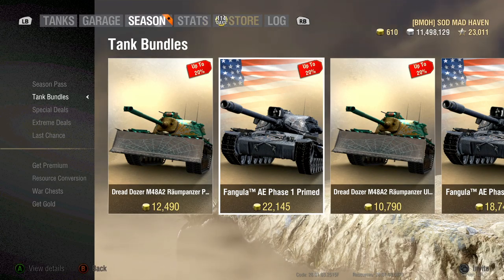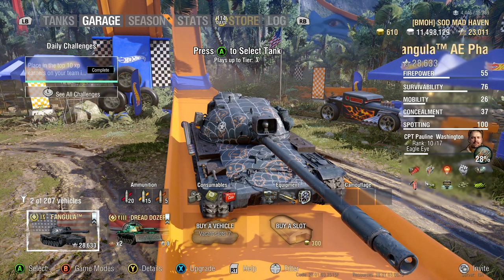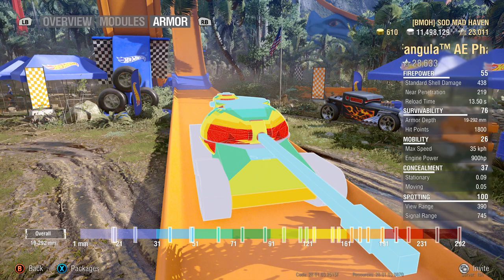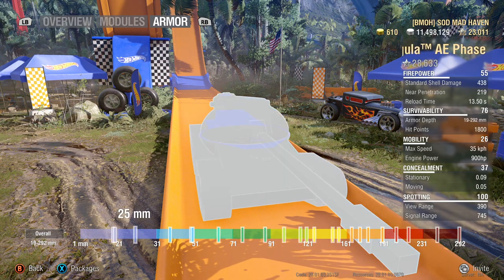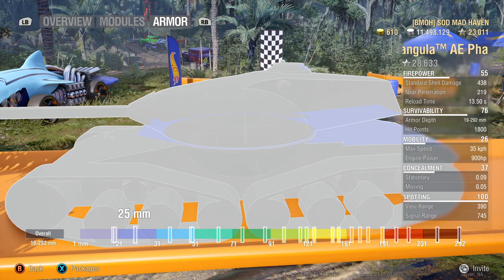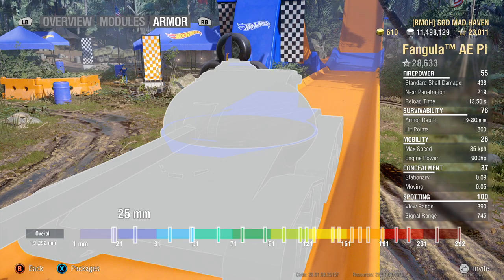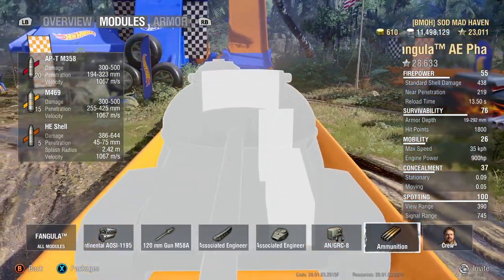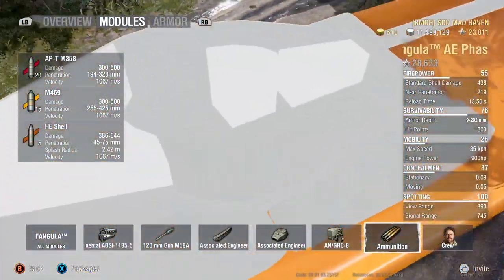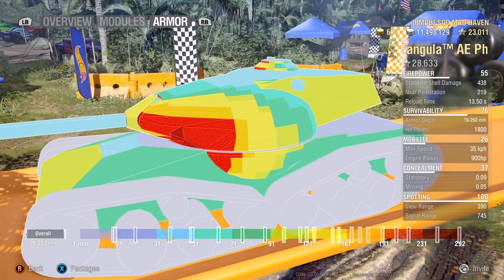I'm really impressed with the AE Phase 1. Compared to PC, we don't have the same statistics, but so far the tank's been doing really well and it holds up to the heavy name. I'd recommend getting this. Just one heads up — that 25mm in the front can be overmatched by 85mm and higher. Keep that in mind driving on flat land. Right below the turret, if you hit that, especially on the right side, that's right where the ammo rack is located. Back of the turret — avoid at all costs looking away from the enemy. That is going to be a death trap for your repair kits.